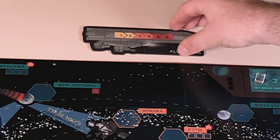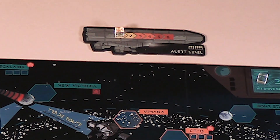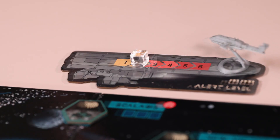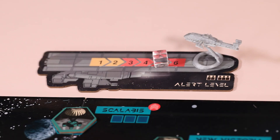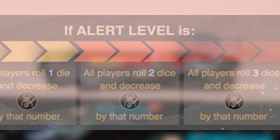Next, place the alert track near the board and place another clear cube on the alert track in the one box. This track represents how alert the sovereign is to crime in its system. Whenever players fail a mission or try to assault other players, the sovereign alert level increases.